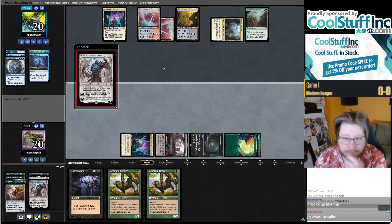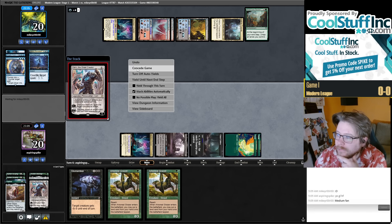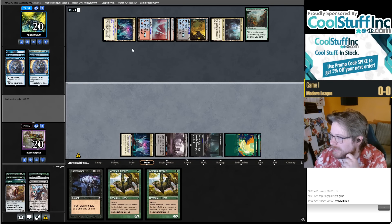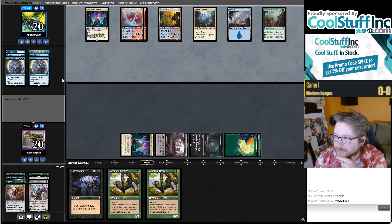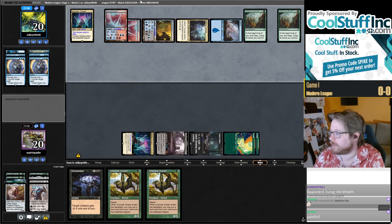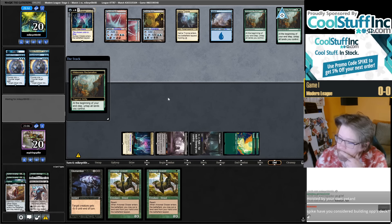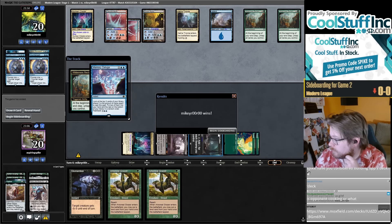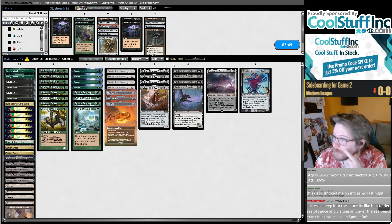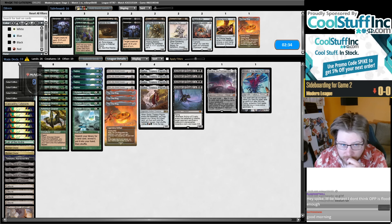If they counter this one too I'll probably concede — I'll take one draw step. I'll bring in Emrakul Aeons Torn. I'll concede to a Cryptic — okay, Arc me this charm. I think they could be flooded and I could draw a banger, so let's not pack it in just yet. Super dead, okay. Dismember is out, Emrakul Aeons Torn coming in. They're kind of weak to the Ring; I might board in the fourth Ring. I also have a Besagu for their Reclamations. Let's just board in the fourth Ring — be very threat dense since they shouldn't be good at keeping me off the Coffers plan.